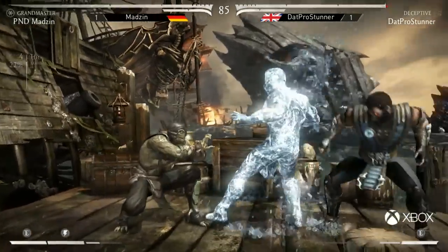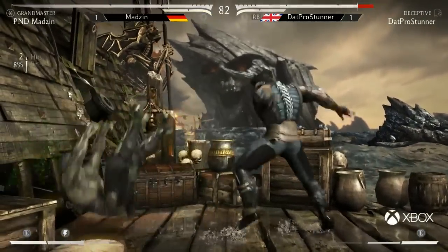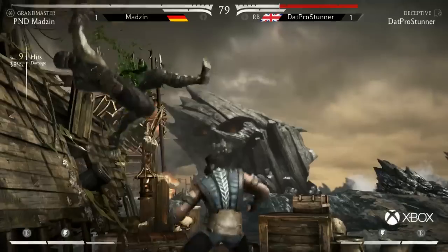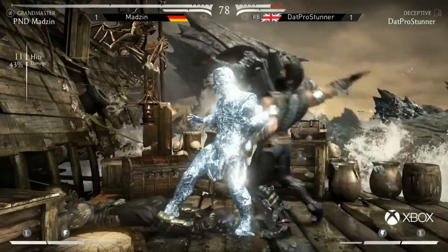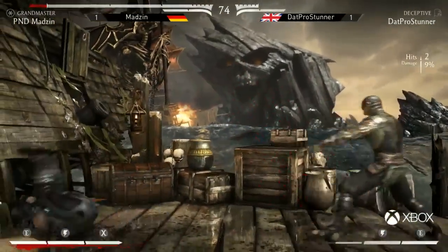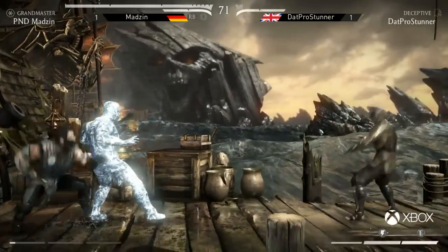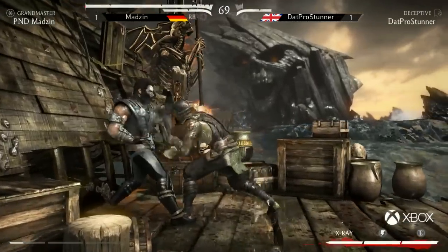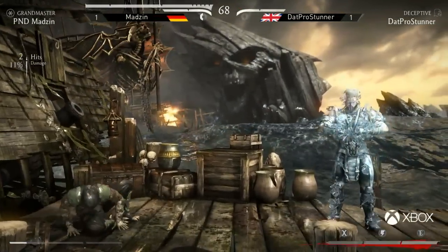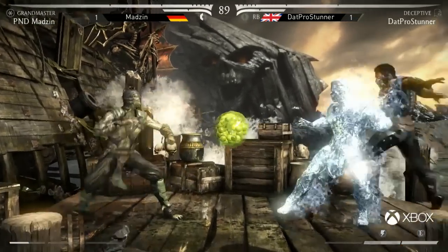Jump into back two — that raw 50-50. There's the block that time. He tries to go for the punish but did it too late — and that's going to be big damage. The second you get tagged by that low, that's 43% meterless. That's one thing Grandmaster is like — although Reptile may be meter intensive, he jumps himself straight back into the corner but lovely recovery. He's still alive. I almost would like him to just sit there and wait for it to whiff entirely and then punish, but no — dive straight into an elbow dash. Questionable decisions from both players, but Madzin's going to take the first round.